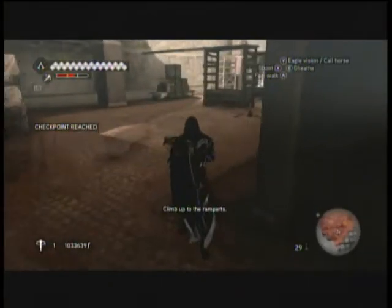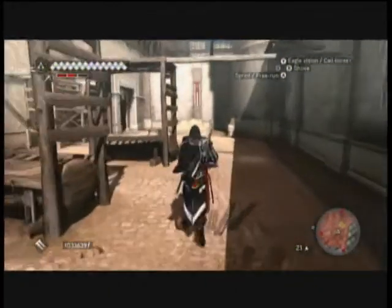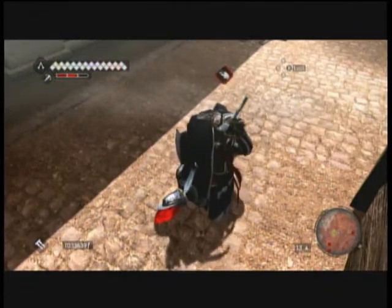First thing you want to do is put your crossbow on your D-pad. I have replayed this mission a large amount of times trying to get 100% because it can be quite tricky. So we're going to shoot that guy, and apologies, I have to loot him to get more arrows because I am pretty low.